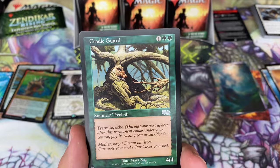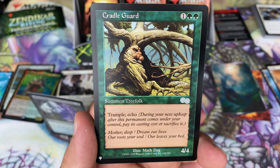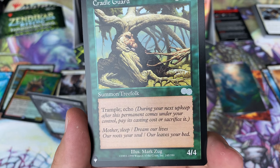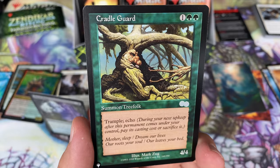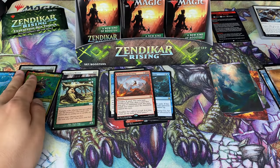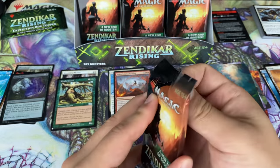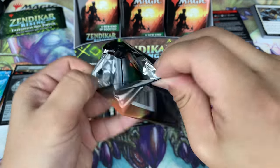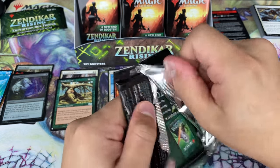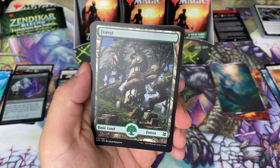Blood prices are foil, and hey — what the heck is this? Cradle Guard. That's an old one, guys. They're able to reprint everything, so don't hold on to your expensive stuff because that stuff ain't gonna be expensive long. If you have cards not on the reserve list that are playable in multiple formats or especially in Commander, just keep that in mind.